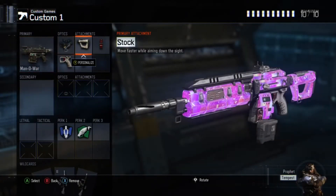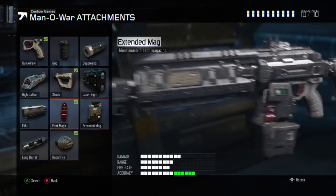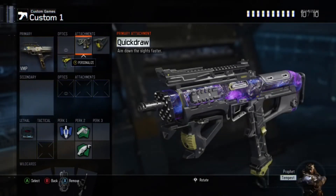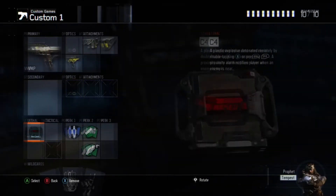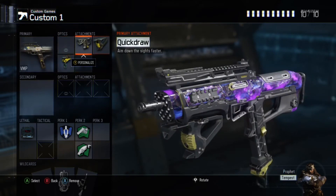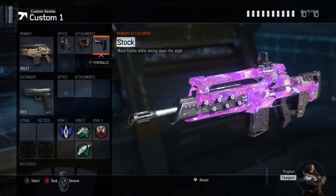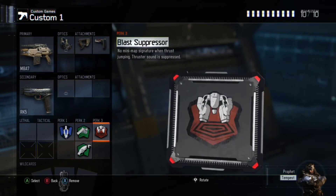This is my respawn Manowar class — you can have rapid fire or anything on it, I just prefer extended mags. Reflex like usual. My respawn VMP: quick draw, grip, fast mags. Then C4 to put on spawns if spawn trapping, or you can have afterburner — I prefer C4. Fast hands, scavenger. That's my VMP class. M8: reflex, quick draw and stock, then RK5 as secondary. Afterburner, fast hands, scavenger, and blast suppressor — these are the sweatiest respawn classes.